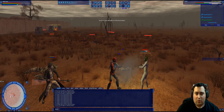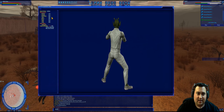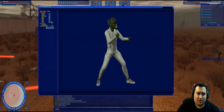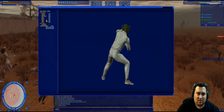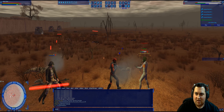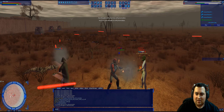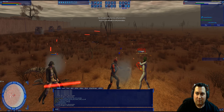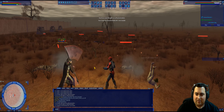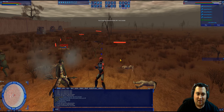Looking at the pirates' resistances, they're pretty high — in the 80s. Energy is 85, kinetic 75, pretty much everything. 65 is the lowest with heat. So commandos with flamethrowers, or I think there are a couple pistols that do heat damage — those are the weapons you're going to be looking to use. But really it doesn't make that much of a difference; 15% is not going to have you dropping them in one hit even with a heat weapon.